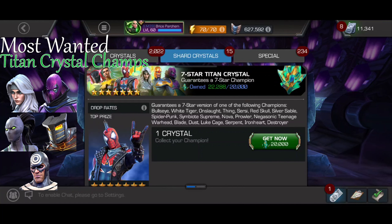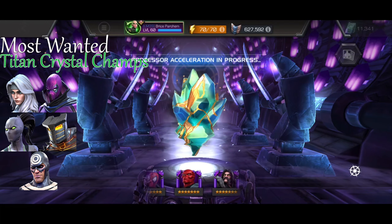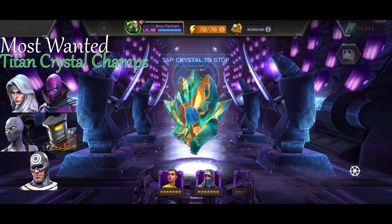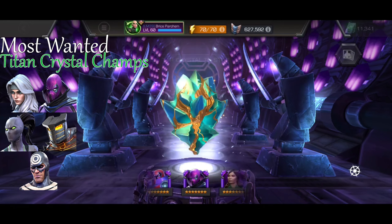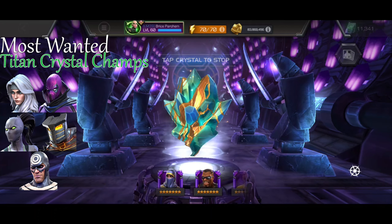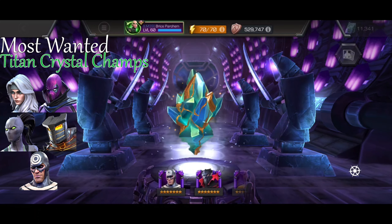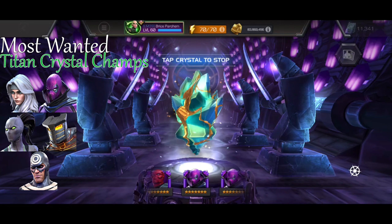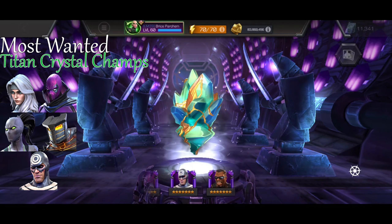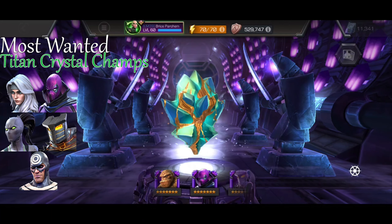I want Silver Sable - I don't know how she works on defense but I'd assume with all the traps she puts out it's going to be pretty annoying. It may be like Shuri's shock damage - doesn't tick well but you get a lot of stacks so it makes a lot of damage. I also want Negasonic Teenage Warhead but couldn't find an image on Google so she's there in spirit. Let's get this Titan crystal. I've got about a 1-in-18 chance of getting Luke Cage, who is probably the worst dupe I could get. Everyone else I think is a new champ for me.